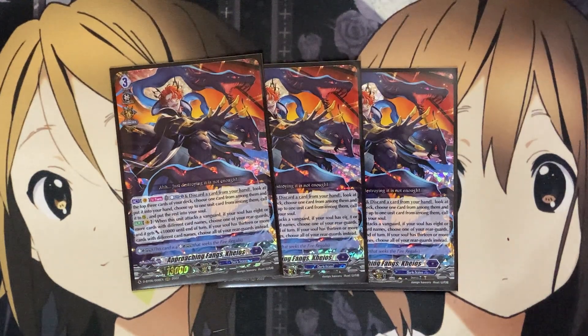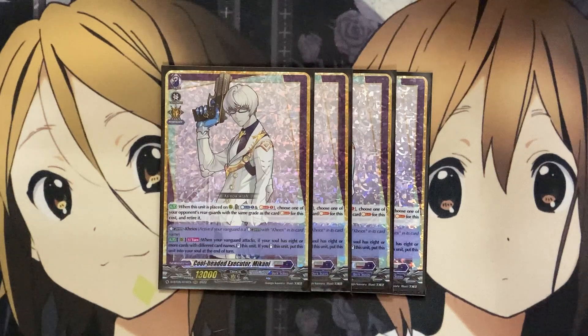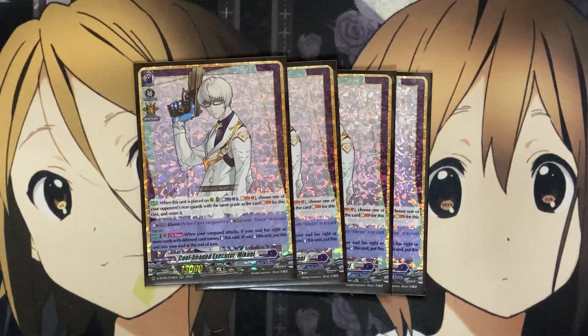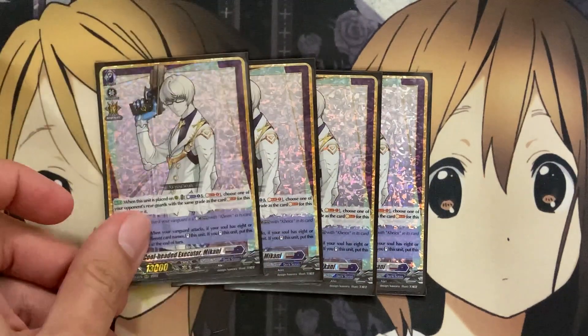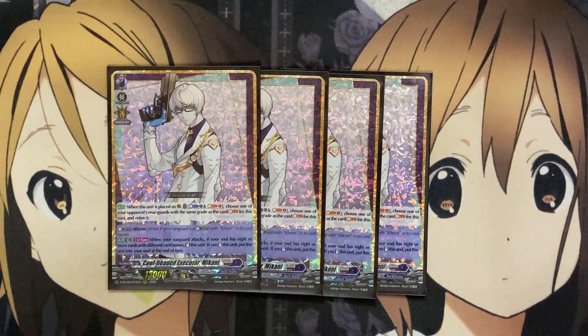For our Glimmer unit, we run four of Cool-Headed Acceptor, Mikani. When this unit is placed on Rear Guard, you can Counter Blast 1 and also Soul Blast 1 to retire one of your opponent's Rear Guards with the same grade as the Soul Blasted card. The Glimmer skill is: once per turn when your Vanguard attacks, if your soul has eight or more cards with different names, stand this unit. If you stood it, put this unit into your soul at the end of turn. You can attack with one Mikani first, then attack with Vanguard Chaos, and restand both Mikanis as long as you have the required differently named cards in your soul.